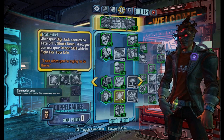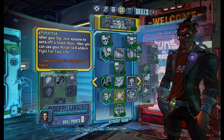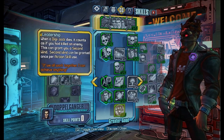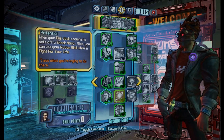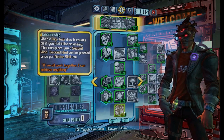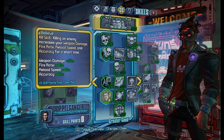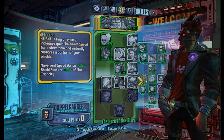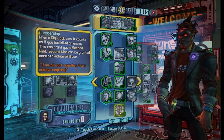Then we have Potential, which enables you to activate your action skill during Fight For Your Life, which is pretty cool — with Leadership you can just activate it in Fight For Your Life and get a second win without actually doing anything. And then we have Leadership, which is a very excellent skill because it basically makes all of your kill skills active all the time, and it also works great with Best Foot Forward. Definitely an awesome skill.